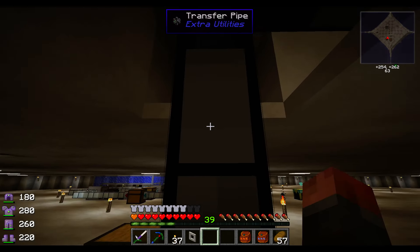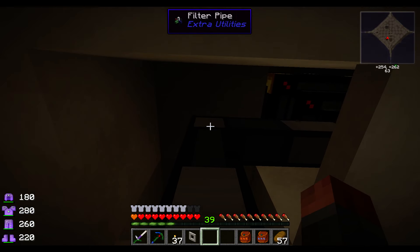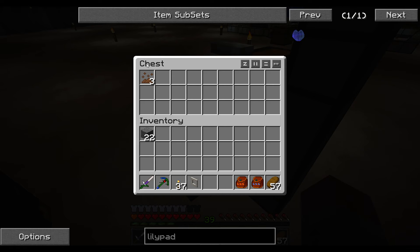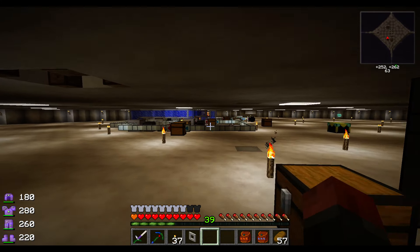A filter pipe is just a regular transfer pipe with six different dyes around it — you can look it up in NEI. Straightforward use. And the same thing here, but this one's just got a Thessence from my farms, which I'm using to make dirt over there. So hopefully eventually I'll connect the two and away we'll go.